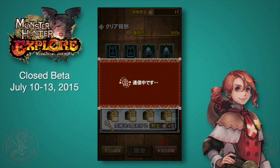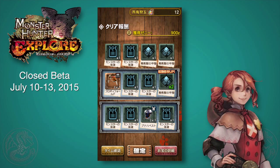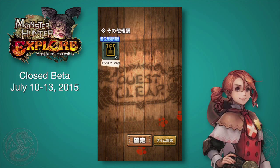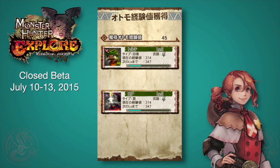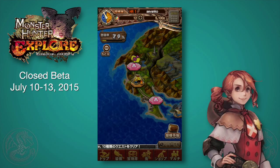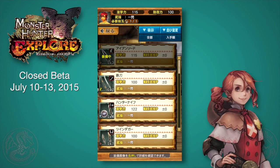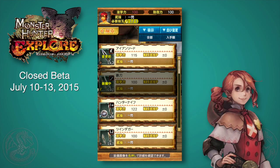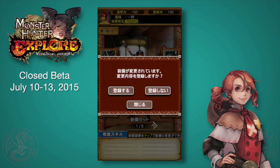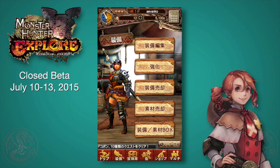If they have a rare hunt or event monster and you really want maximum rewards, you can either save up and use those hunting gems or spend real money to maximize the rewards you get. But you still have to kill the monster, so it's not like you're just buying items outright, which is cool.